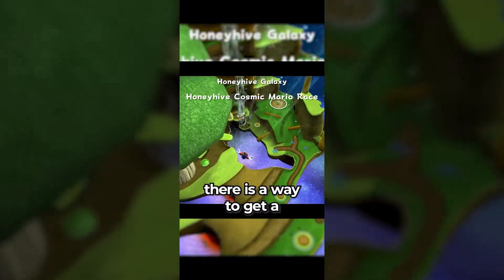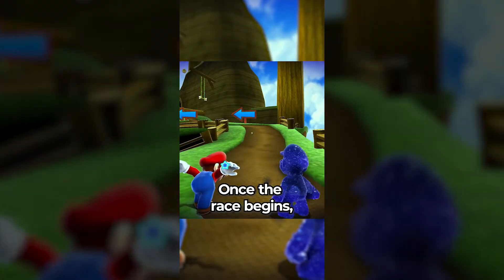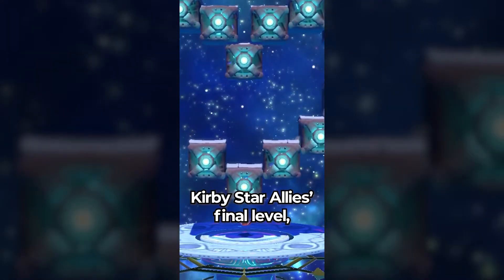Did you know in Super Mario Galaxy, there is a way to get a head start against the Cosmic Mario in your race? Once the race begins, hold the crouch button at the 2-second mark, and right when the race begins, press the B button to get a massive boost in speed.